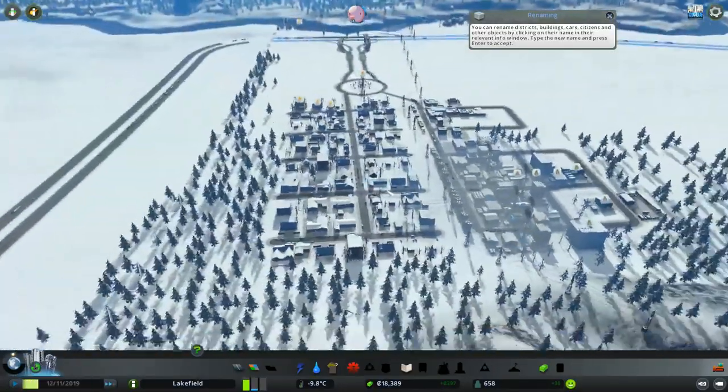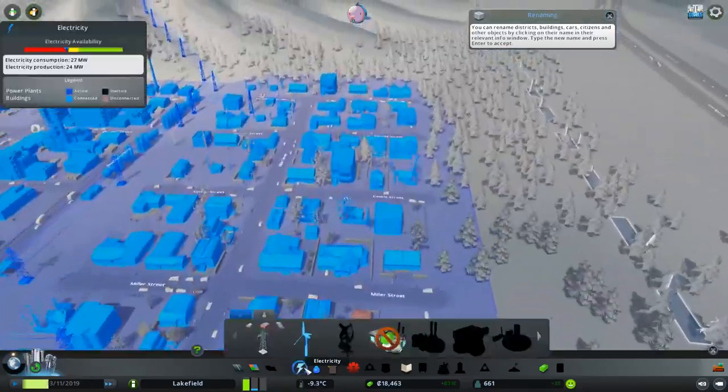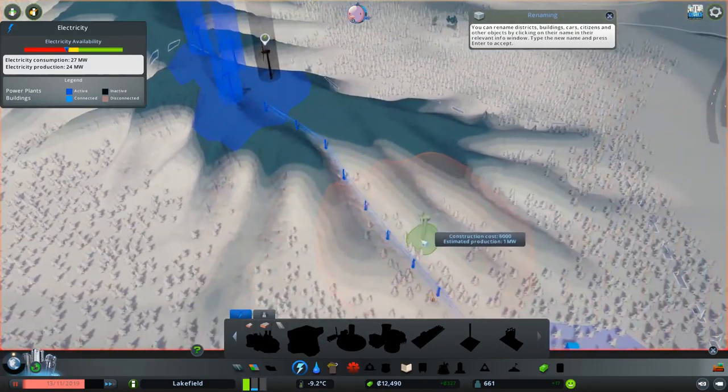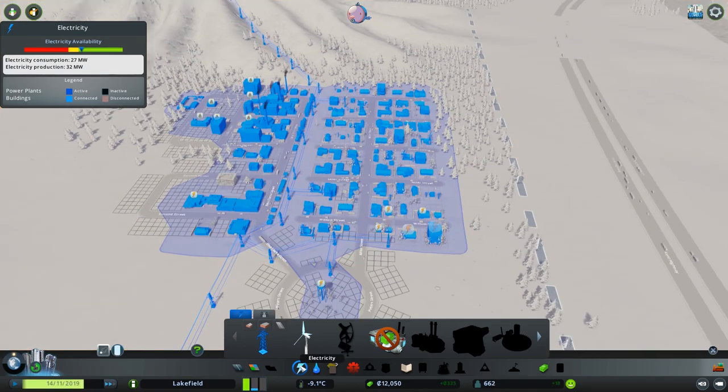We're still losing power somehow. How do we not have enough power still? I feel like three windmills at max capacity should be plenty of enough. We'll add another one. I see the problem — I didn't connect it. You know, that makes a lot more sense. There we go — power issue is solved.